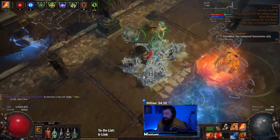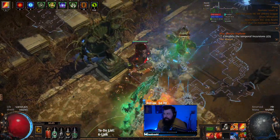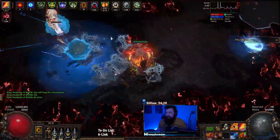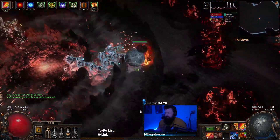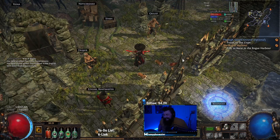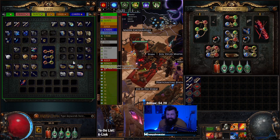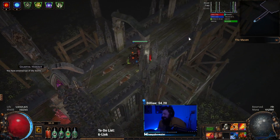I gotta find the boss right now. We can't inflict exposure on this map. My charge didn't go off there — did I use all my flame dash charges? My hydro spear stopped me from going through the thing. It wouldn't let me move either — it was in there, stuck, and I could not move it. I tried to back up and move but it wouldn't let me.